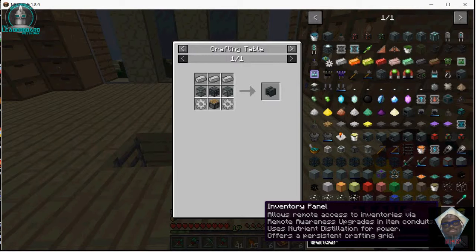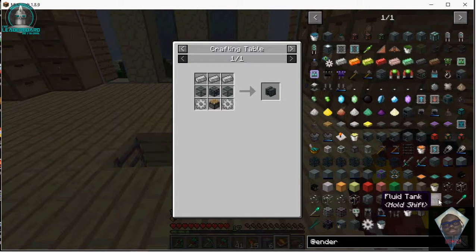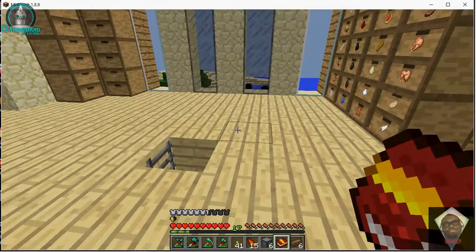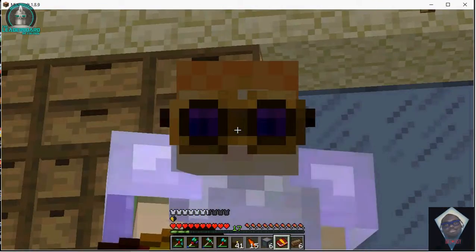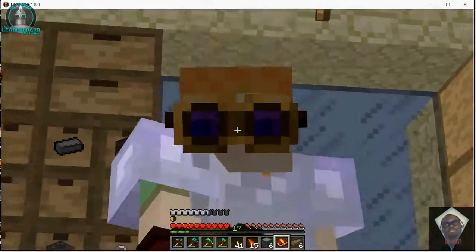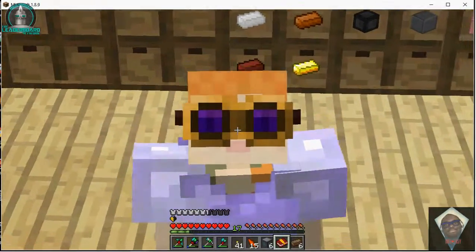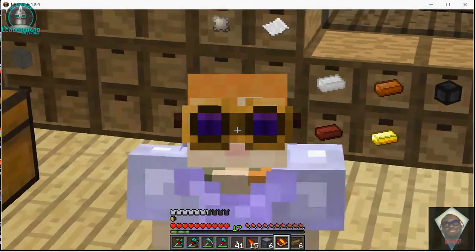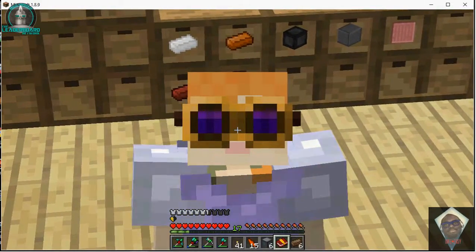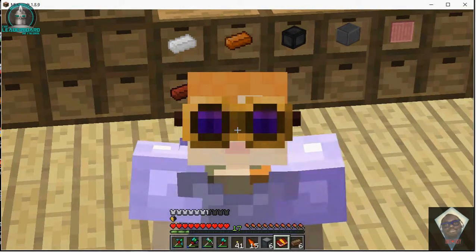We have the Inventory Panel — allows remote access to inventories via remote awareness upgrades and item conduits. Uses nutrient distillation for power. Offers a persistent crafting grid, so that's not bad. Alright, guys, hope you enjoyed the video as always. I am BlueFox22, aka McGarner. Like, comment, and subscribe, and I will see you — yes, you, you foxy foxy person, you — in the next one. Stay safe, and like I always say, stay foxy. Bye-bye!